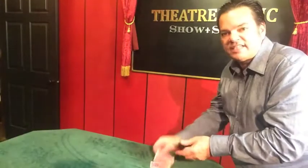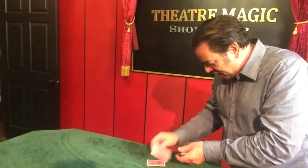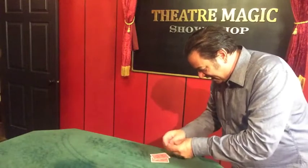So I'll spell out S-E-V-E-N, O-F — it was a heart, but I'm going to say it was a diamond — D-I-A-M-O-N-D-S, and drop it on top. Did you tell the truth, or did you lie, or did you do a little of both? We'll spell it out: L-I-E-S.